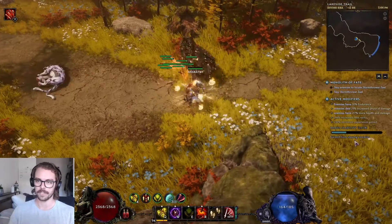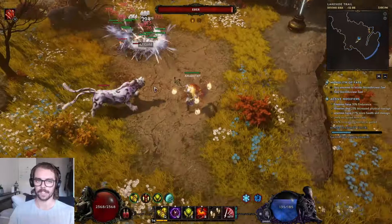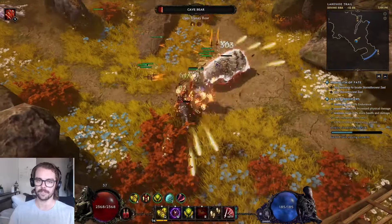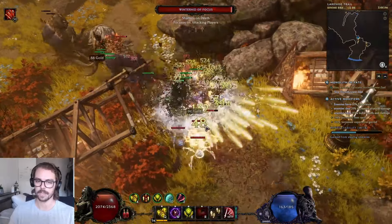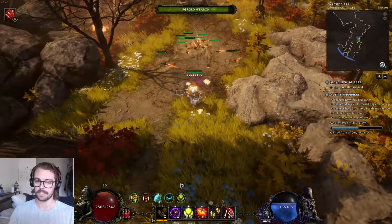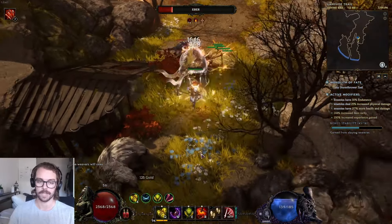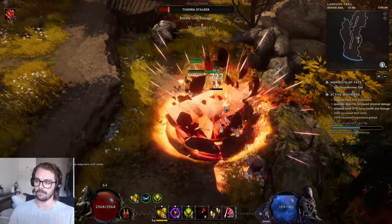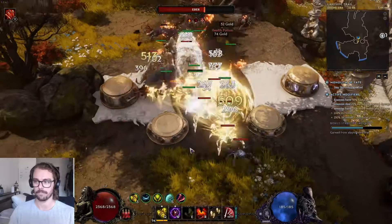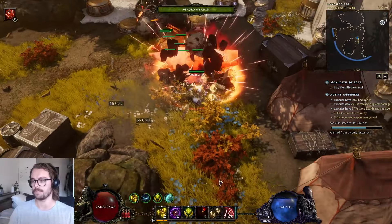Forge Guard is a life build unless you've used the healing hands ward setup. As a life build, the standard approach is to cap your resistances, get your endurance, stack as much HP as possible, and use leech as your recovery. That's been the standard for almost every life build class. But you can't rely on armor to help with damage over time — until now, because we have a new affix: armor is applied to damage over time effects.